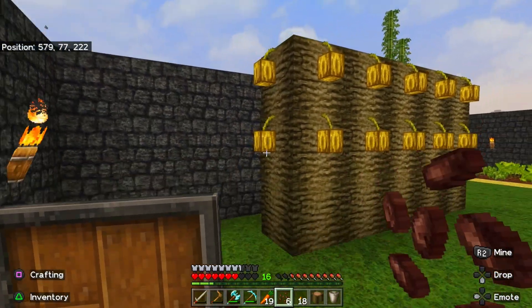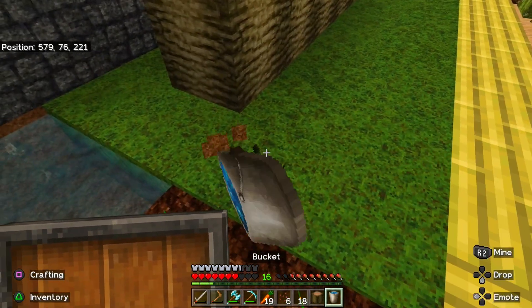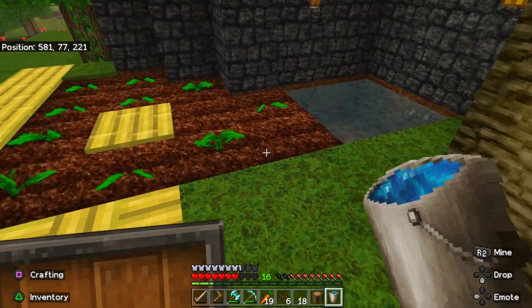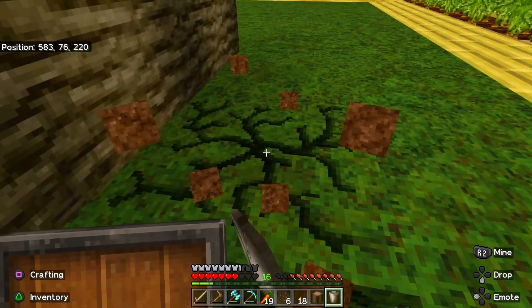Let's put down this water right in front so we can make like a little water stream — I think it will make the cocoa beans grow faster.